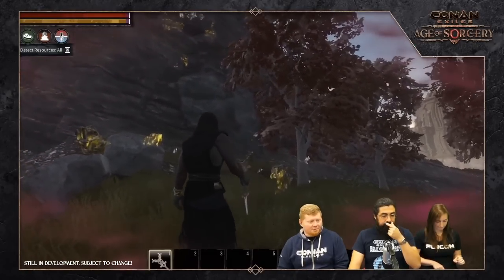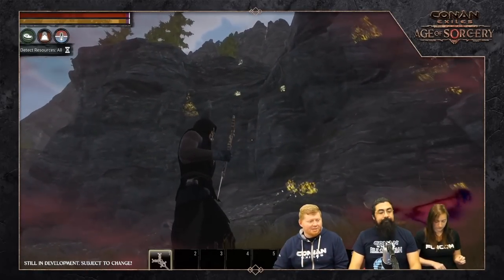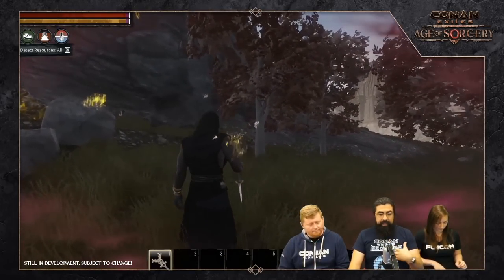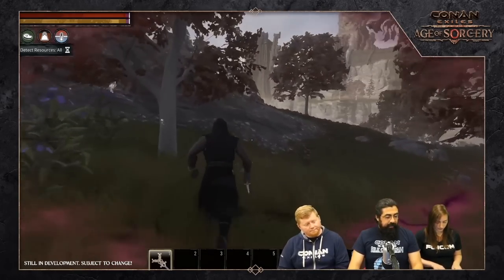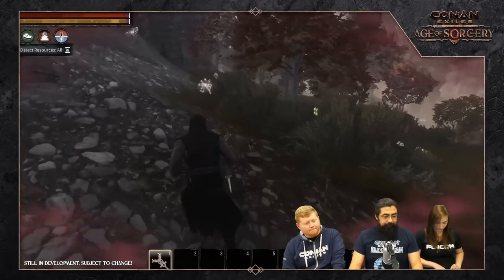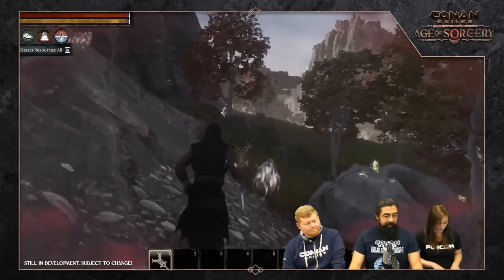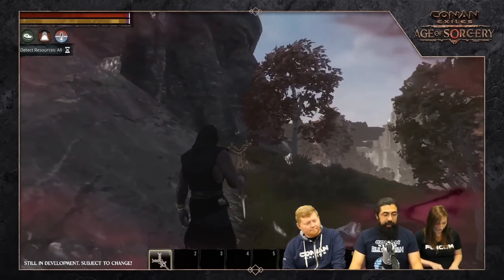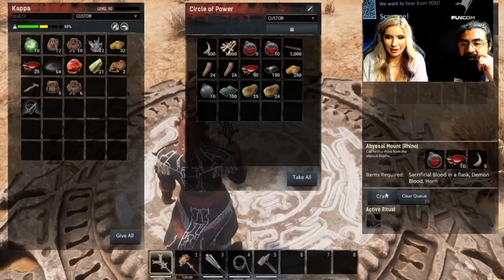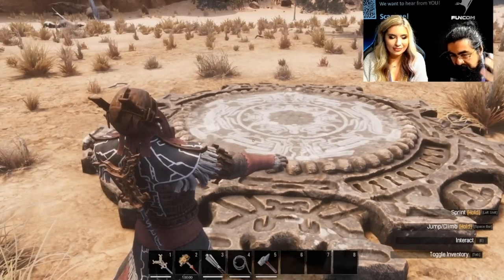Another sorcery they've shown is resource detection. I'm not sure about this one — is it something most people would use? Maybe while getting used to the map or the game they'd use it to find certain resources, but I feel like resources are stagnant in location, so once you find them you know where they are and there's no real need for this sorcery further. That's all the spells I remember seeing across all the live streams and the trailer — let me know in the comments if I missed any.